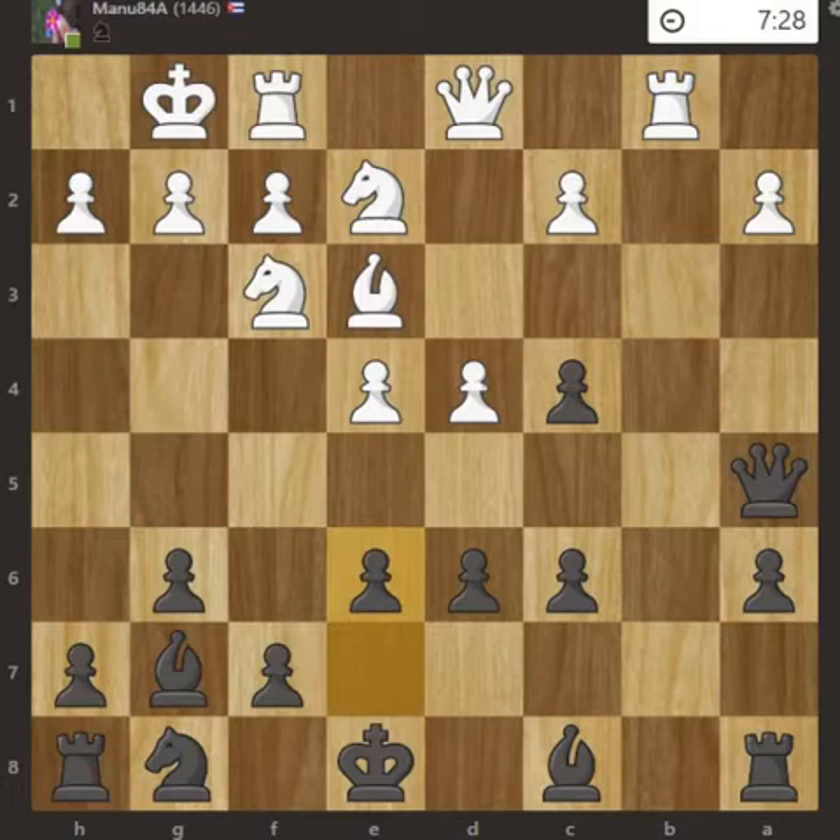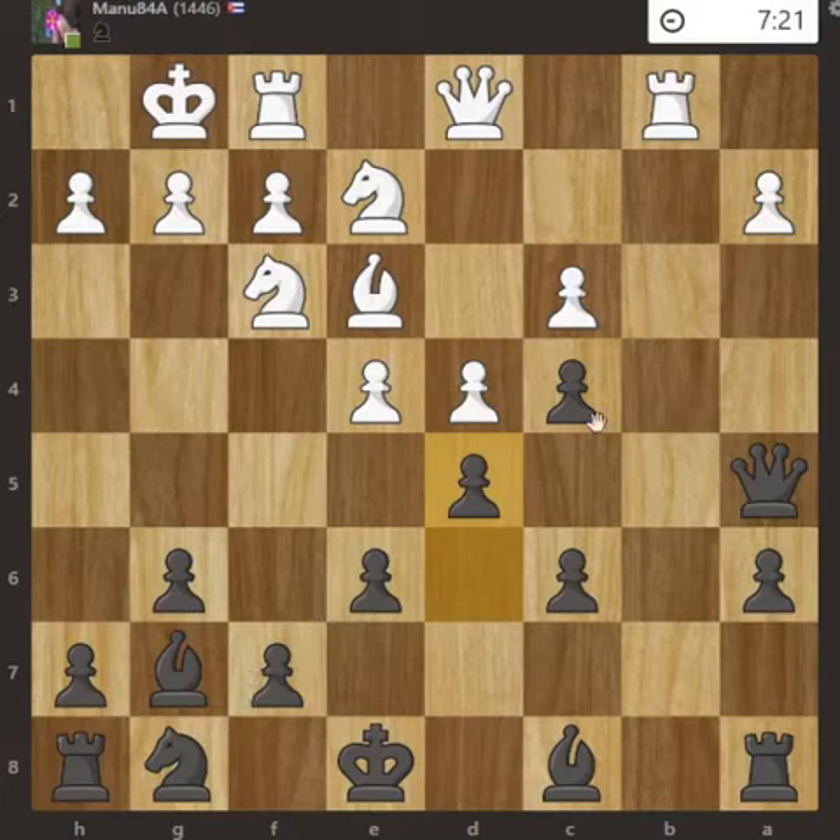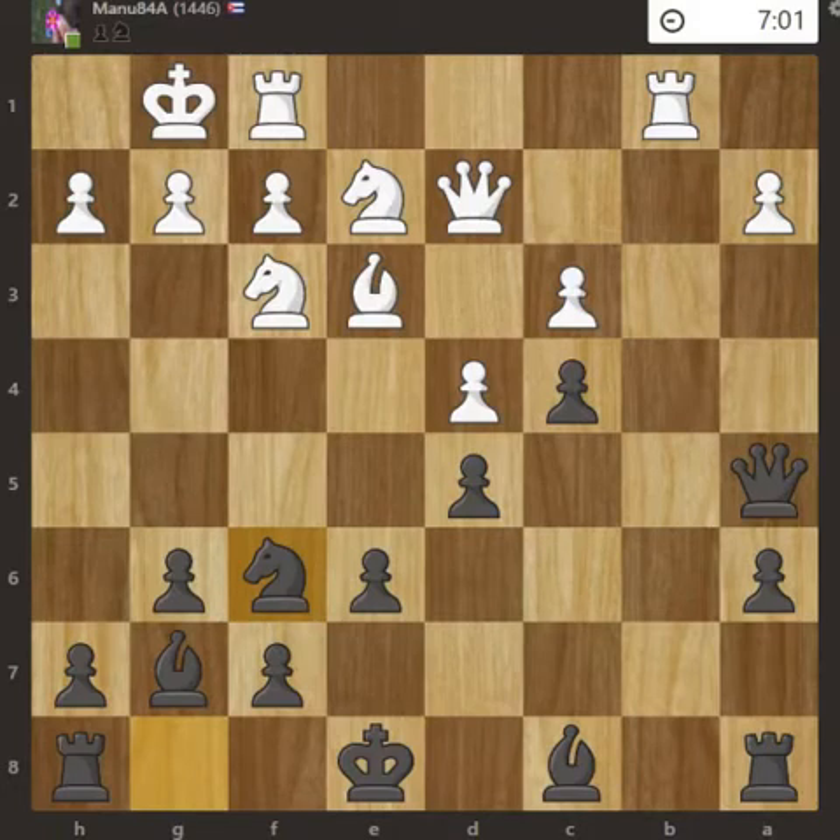Then e6, c3, d5. Here I have a clear and strong pawn structure, making it difficult for White's pieces to reach the kingside. Exd5, pxd5, Queen to d2, and f6 — knight development and preparing to castle, though I may not need to castle depending on how White proceeds.